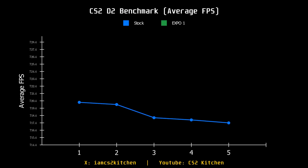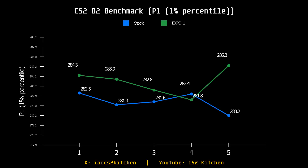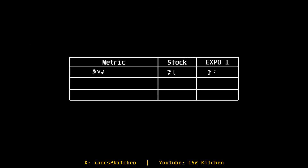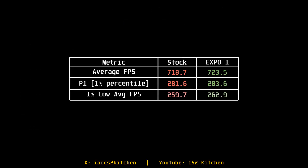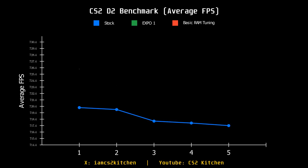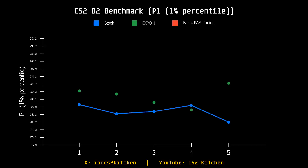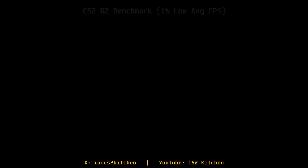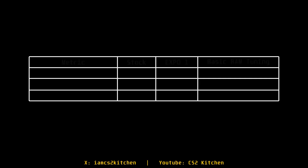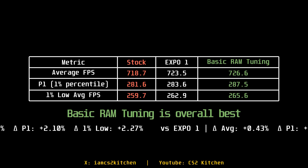First, EXPO 1: a lot of people think switching to EXPO 1 will drastically increase FPS — it doesn't. It gives about a 2% improvement, so I still recommend enabling it, but don't get peer-pressured into buying overpriced RAM just for its profiles. For basic RAM tuning like UCLK to MEMCLK ratio, the latency benefit is technically real but imperceptible in real-world end-to-end input latency. If you don't want to do this, just skip it.